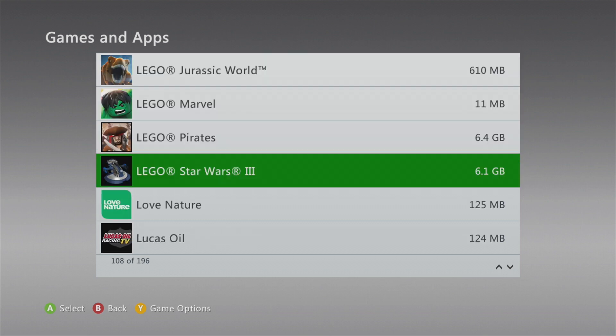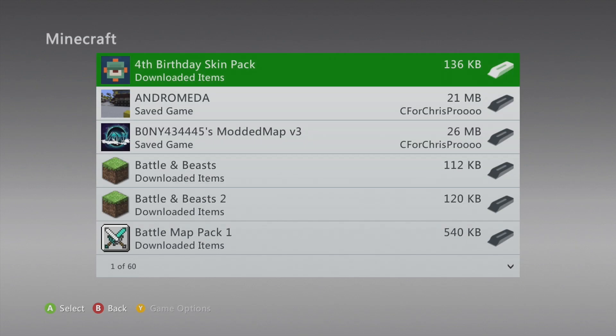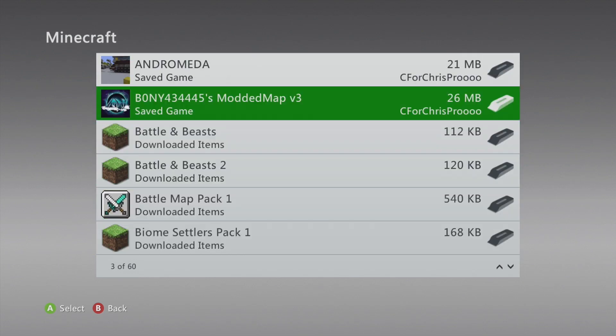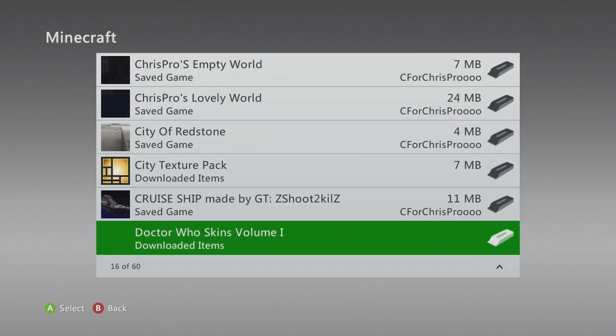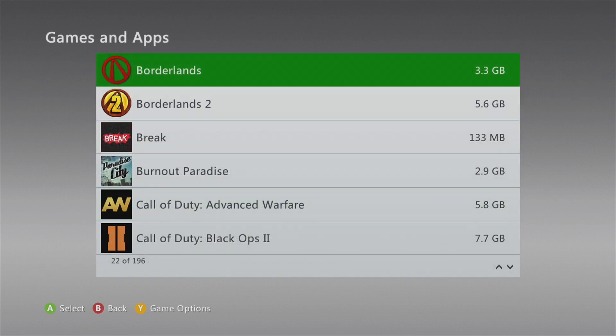Some exceptions are Minecraft and Terraria — they have their own save upload system built into the game. Uploading those worlds manually will not make them appear on Xbox One, so check the separate video about that process.